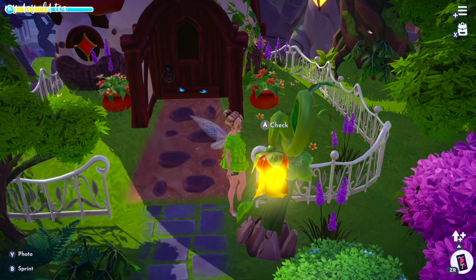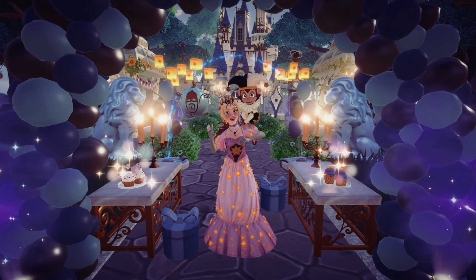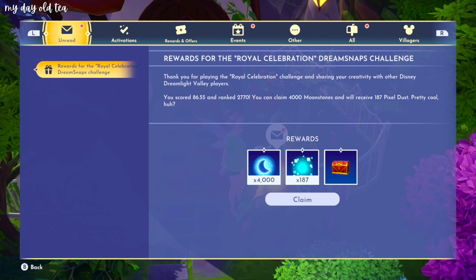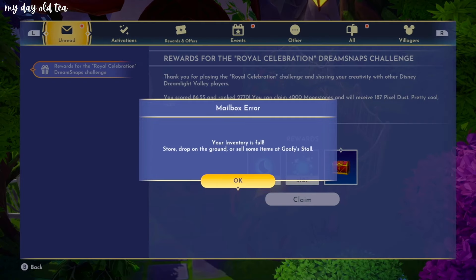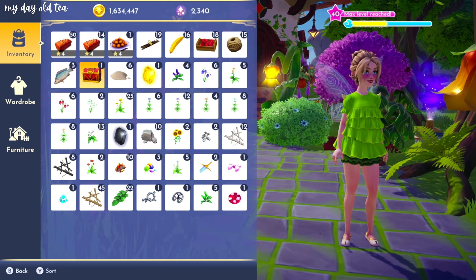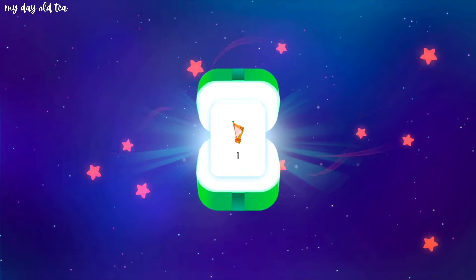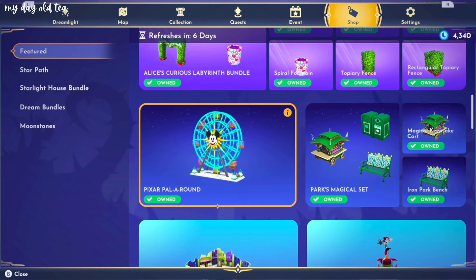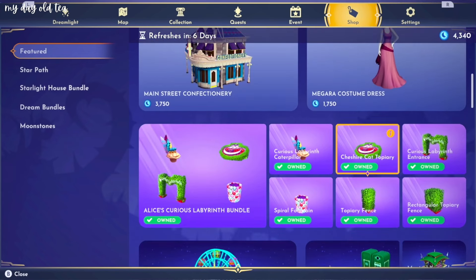I swapped back into my Tink outfit and our results from the Royal Celebration Dream Snap are finally here. Let's see how we scored. 4,000 moonstones, ranked 2,770. Let's go. Those 4,000 moonstones are definitely coming in handy this week. Let's see if we got anything — this was a decor challenge. We didn't get anything new. Now that we have more moonstones to work with, if you don't have this Disney Park stuff, I feel like you've got to get it this week. We're going to have to add moonstones.